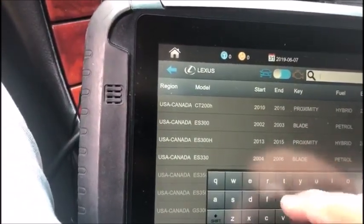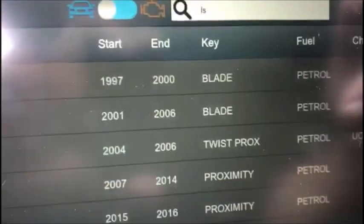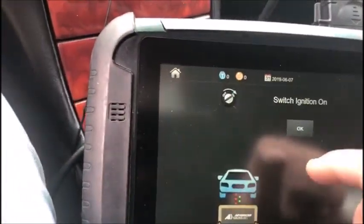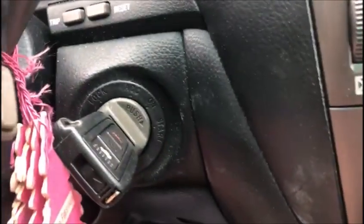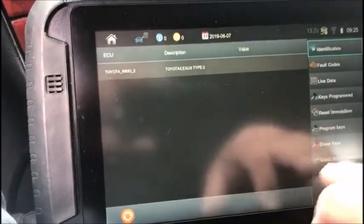Here's what we need to do. We're going to go to our LS430 — we see it here, the twist prox — and we're going to connect. Now we cannot turn the ignition on because it doesn't recognize the key; it's not really a key per se. But what we need to do is put it in there, so we have it sitting in.